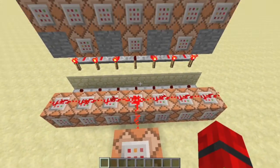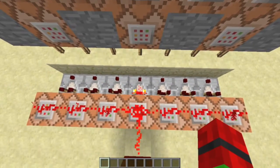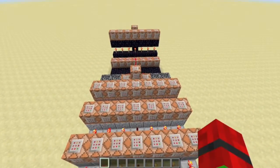This command block tests for if you're still in the world. If you died, this command block turns off, inverting this torch, which activates this line of command blocks.